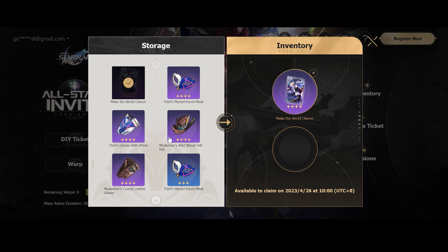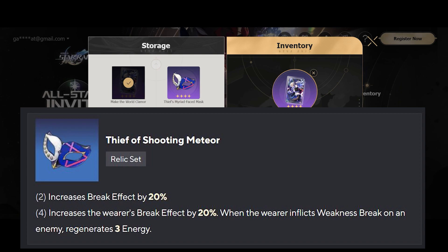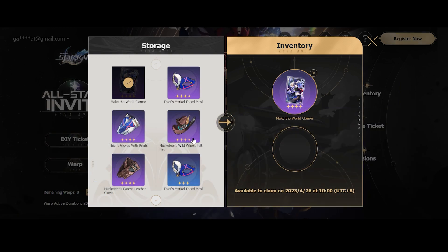But in order to get the best possible head start, I highly recommend you pick up the Musketeer set instead of the Thief Miriard set. The main reason for that is the Thief Miriard set is a break bonus, whereas the Musketeer set is an attack bonus.